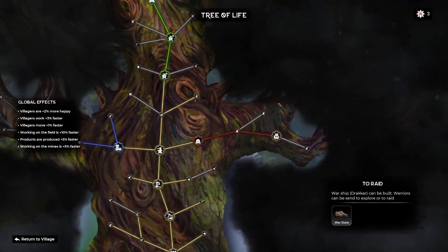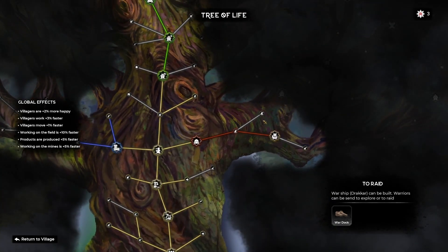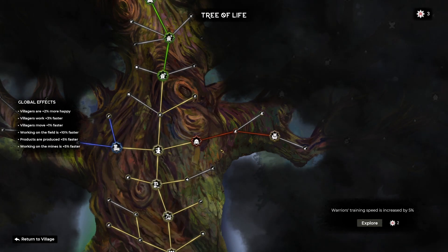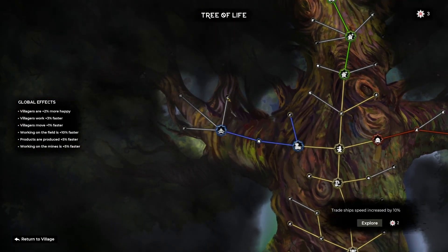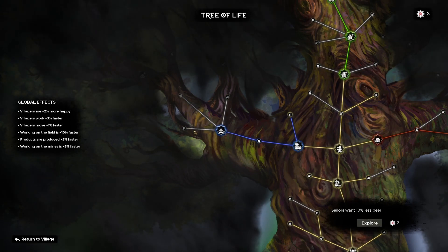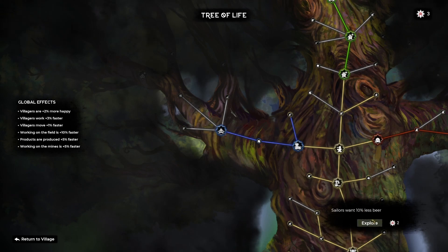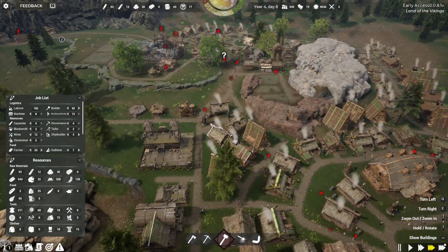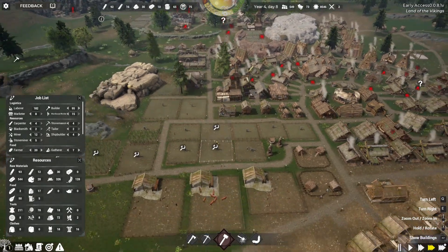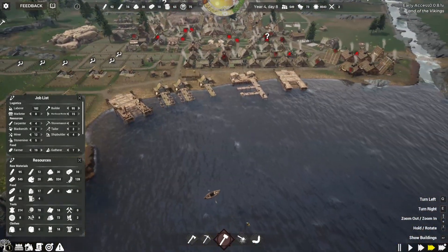That's going to leave us with three more points. Drakkar's speed is increased by five, warrior's training speed is increased by five percent. We have trade ships that are a little bit faster, products sell at higher prices, and sailors want less beer. I'm going to go for the less beer one. We have five beer right now, so I'll do that technology and we'll see how that goes with our sailors.